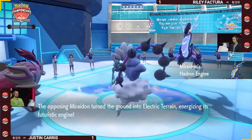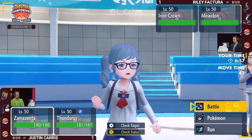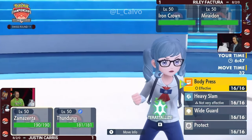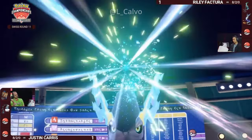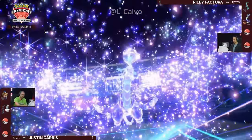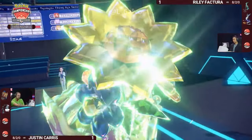Let's get the run back as we enter game number three between Riley and Justin, tied one apiece. Justin running the same leads back, and Riley with Iron Crown and Miraiadon — going back to the game plan from game one. I kind of like this lead from Riley; it is two very strong special attackers on the field at once, and unfortunately for Justin, you can only Eerie Impulse one of them at a time. If you double target Thunderous with Psychic Noise and Electro Drift, that forces Justin to pick one to Eerie Impulse while the other gets a full-power swing with Electric Terrain boost.